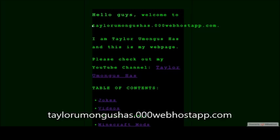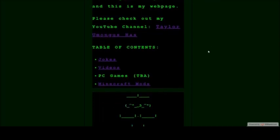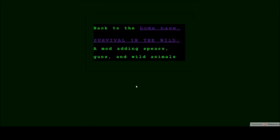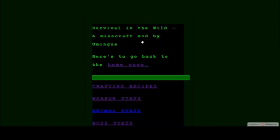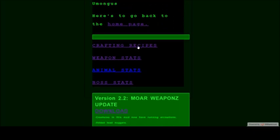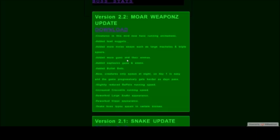This is my website, tayloramongus.000webhostapp.com. Now you can actually see information about my Minecraft mod, Survival in the Wild. You can see information about crafting recipes, weapon stats, animal stats, and boss stats. You'll also get the download links for each version.